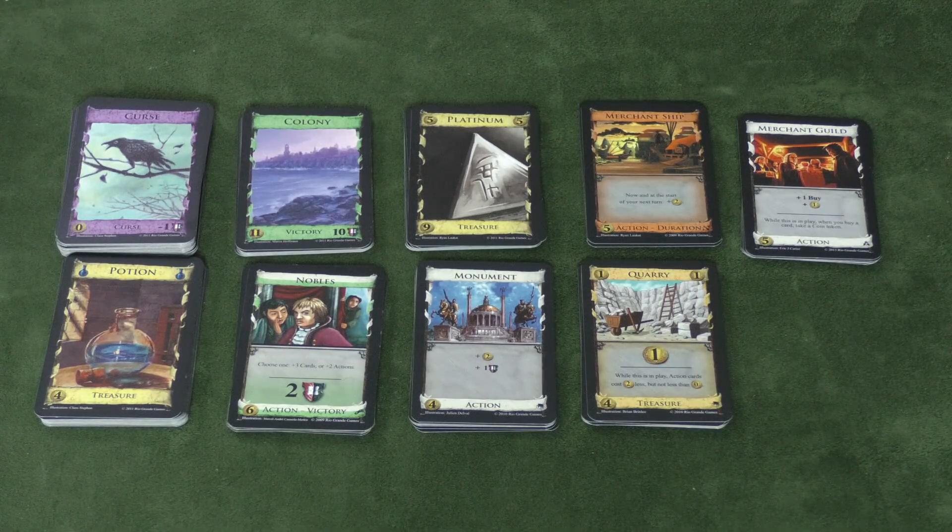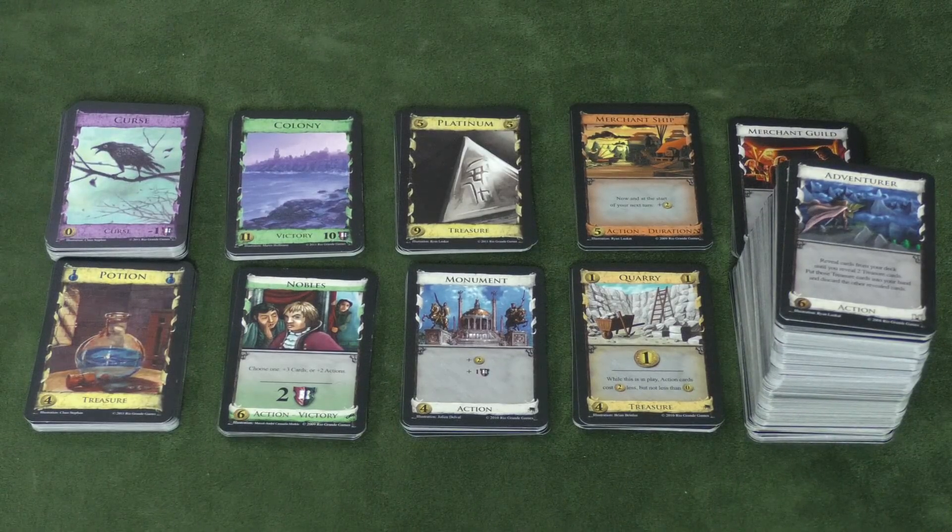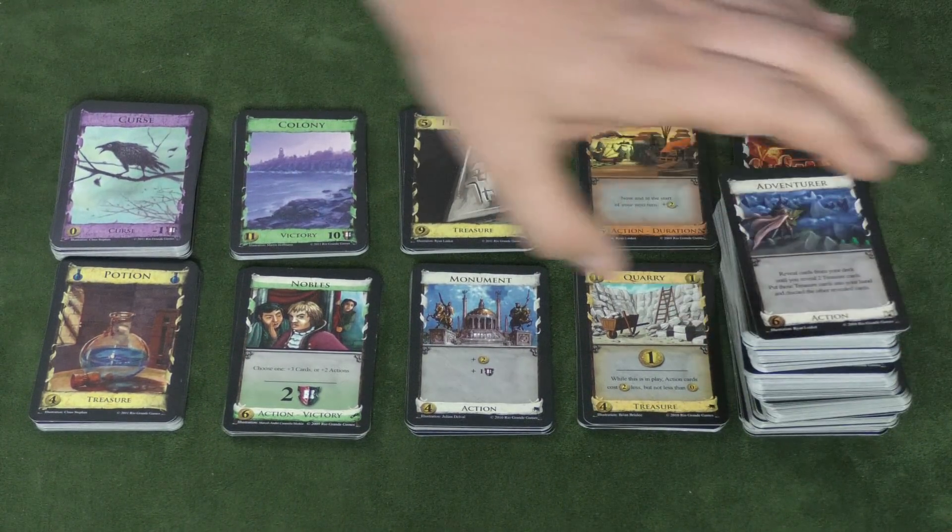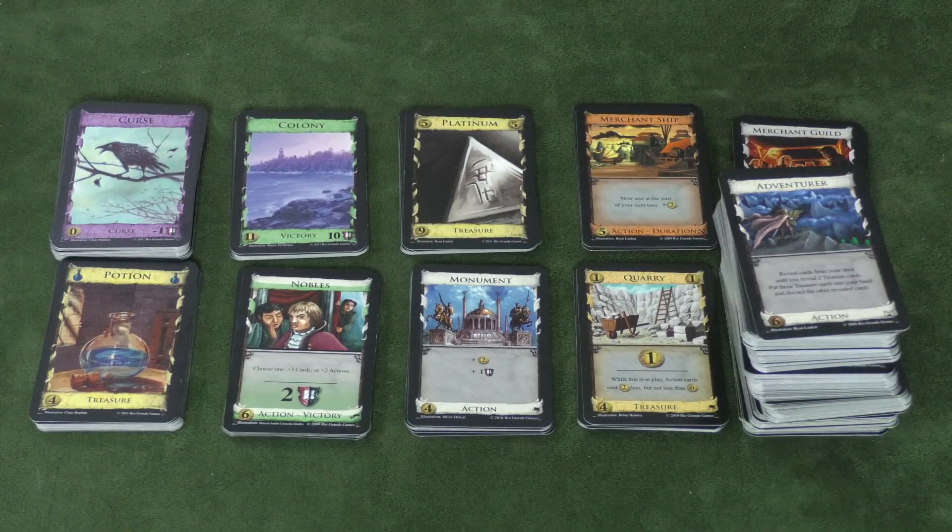There is a ton of different things — you can make the game more complex or just mix and match. There are 25 different action cards in the base set, giving tons of combinations. Then there are 25 that come in the next set, and some sets only come with 10 action cards. This pile here represents one of every action card, so the possibilities are enormous. That's basically how Dominion plays — let's get back to me and Jason.